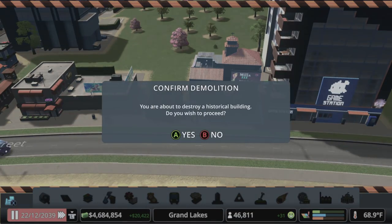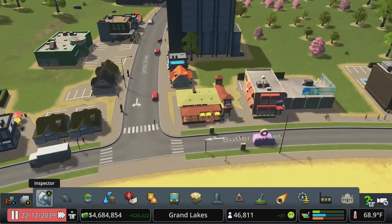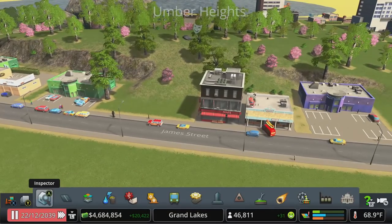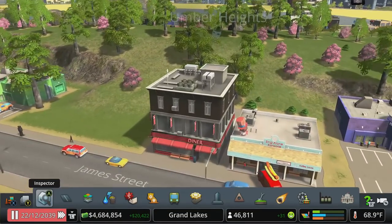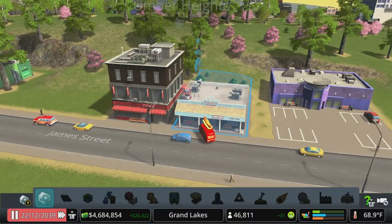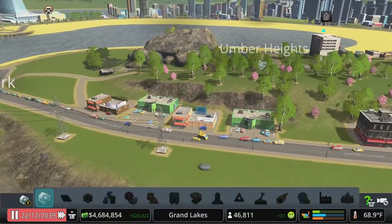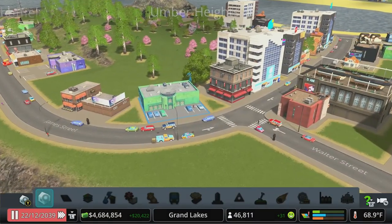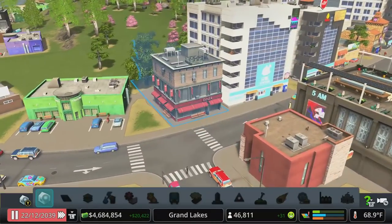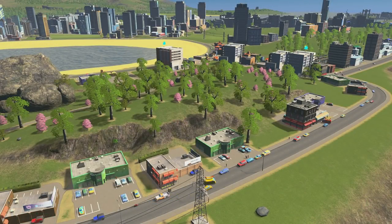Marking something historical also provides a little bit of extra buffer to confirm the demolition rather than simply allowing me to demo it. So if we see little businesses that we like and want to keep, we can mark them historical. I like that diner - let's make sure we don't bulldoze that. What is this? Sing-Along Karaoke - absolutely keeping that. I'm not going to mark any of the gyms. I'll let those gyms potentially go away. Actually, I marked that diner as historical but I kind of like the placement of this other diner better.